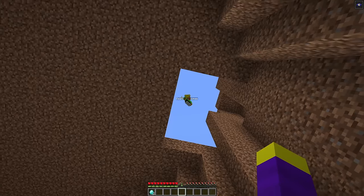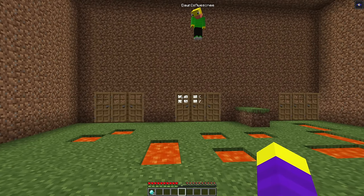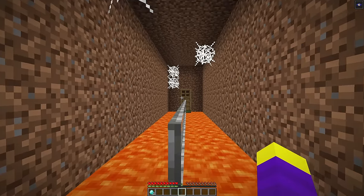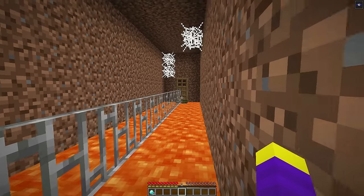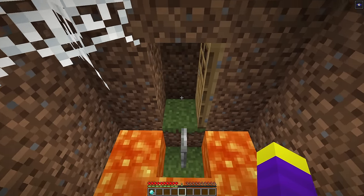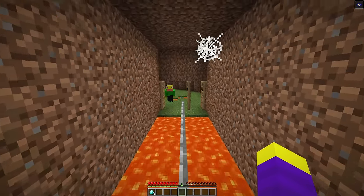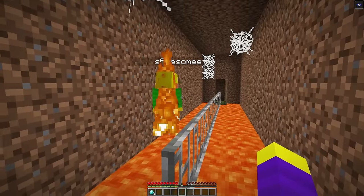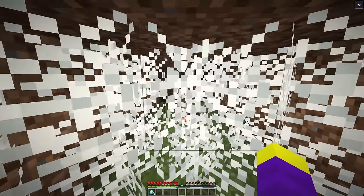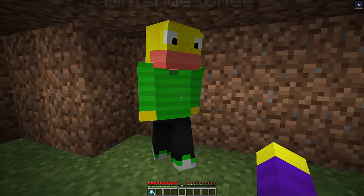The speaker completes the dropper easily on the first try — it took Don 11 tries. Then there's a path choice over a balance beam with lava below. The speaker runs across easily while Don thinks it's hard. The middle door has cobwebs and nothing on the other side. Don's tunnel keeps having empty or trivially easy obstacles.